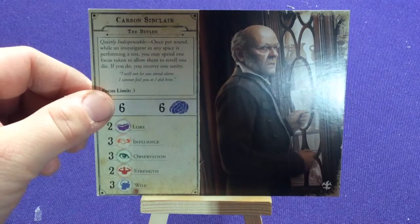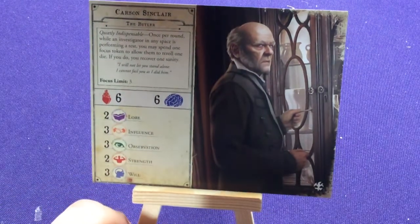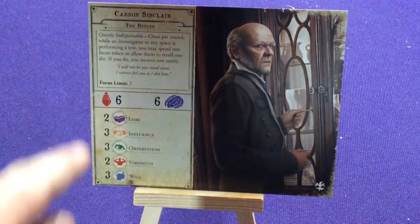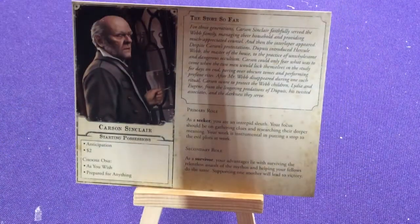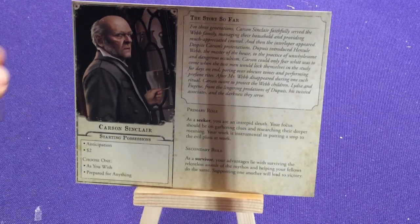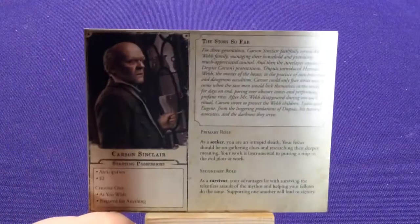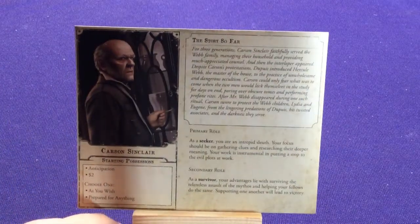We have Carlson Sinclair, The Butler, who's 6 and 6 with pretty even stats down the row. He's a seeker and a survivor. Let me adjust the camera a little bit — there we go, a little bit better.